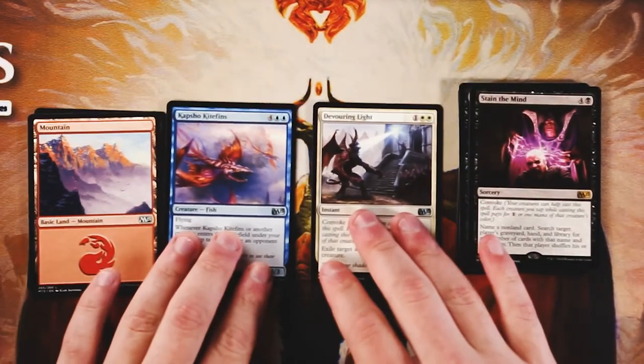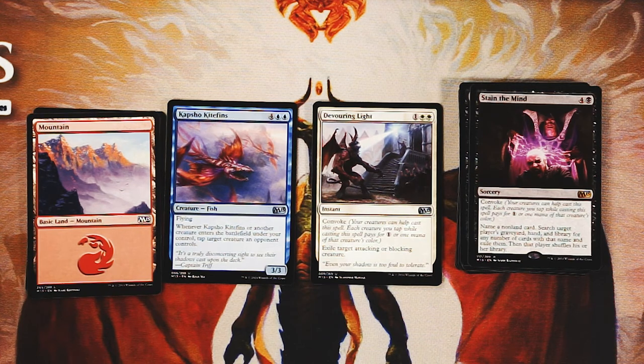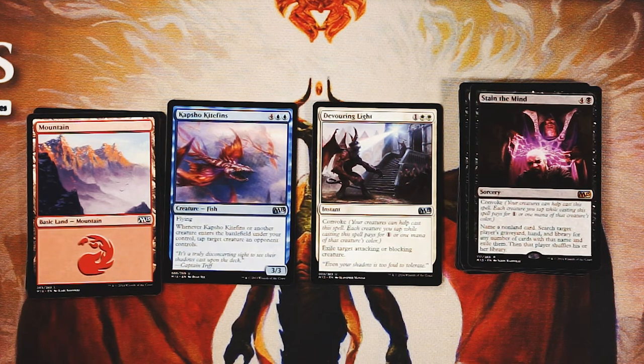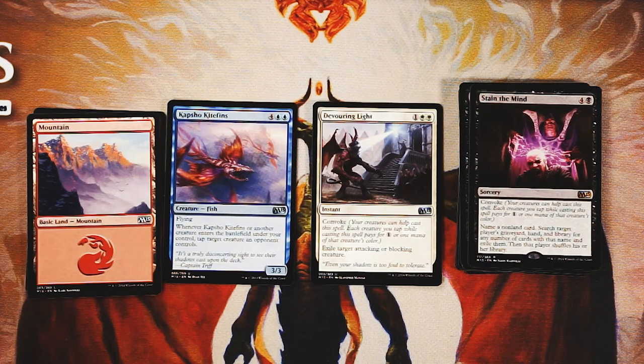At the end of the day, it's between Kite Fins and Devouring Light. I'm going to go Kite Fins over Devouring Light. If it were a more flexible removal spell like Murder that could hit anything at any time, I'd be more apt to take it, but Kite Fins just seems like such a good backbone for a deck — really hard to pass up. Not to mention we have that Frost Lynx and hopefully we can wheel it back. So I'm going Kite Fins! Let me know in the comments if you disagree, and as always, please subscribe. Thanks for watching — I'll see you in the next Crack a Pack episode!